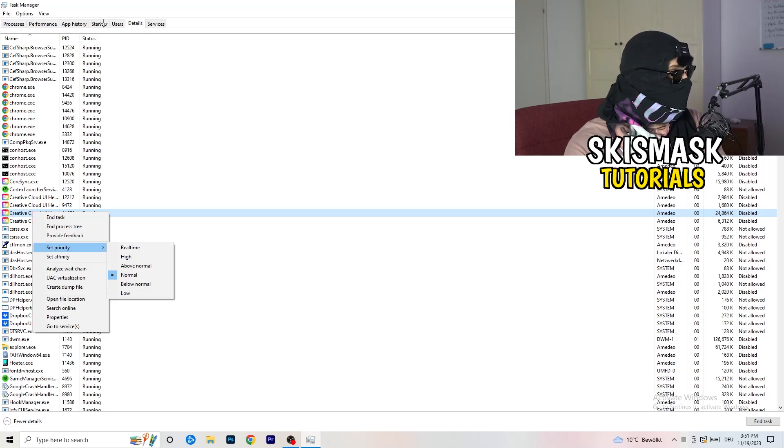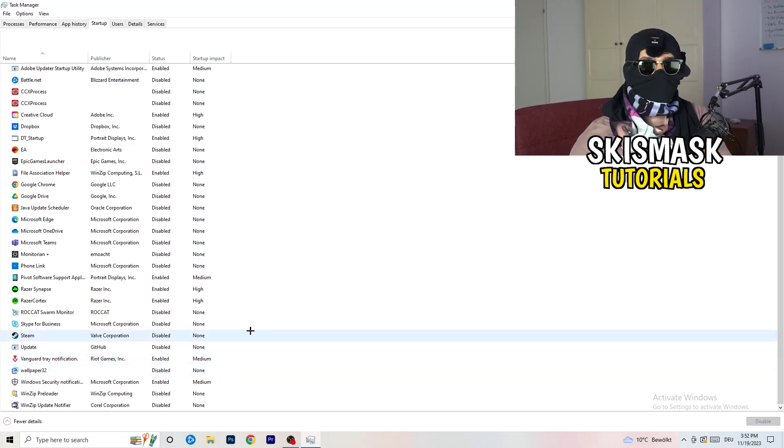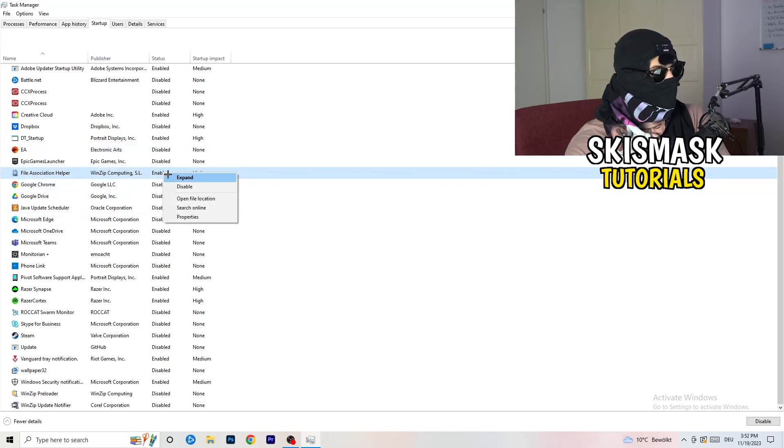Still in Task Manager, click the Startup tab. I have a lot of applications disabled because my PC is low-end and too many background apps take up GPU and CPU usage. Disable every program you don't need running at startup — basically everything except Windows or essential system things. Right-click an enabled item and select Disable.